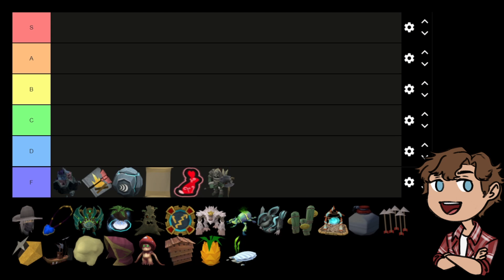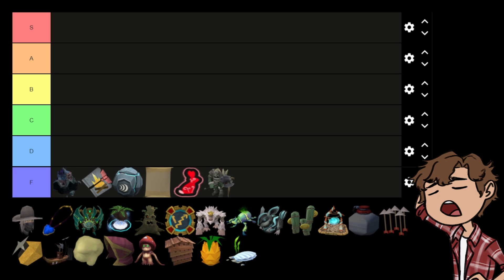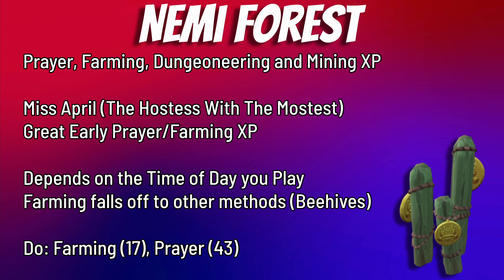Now we have the D tier — stuff that is really good for ironmen in the early game but starts falling off into the mid and late game, becoming almost irrelevant. Starting off in D tier is Nemi Forest, a community-based daily activity. It was originally intended as a series of mazes where players find nodes giving experience in Prayer, Mining, Dungeoneering, and Farming.